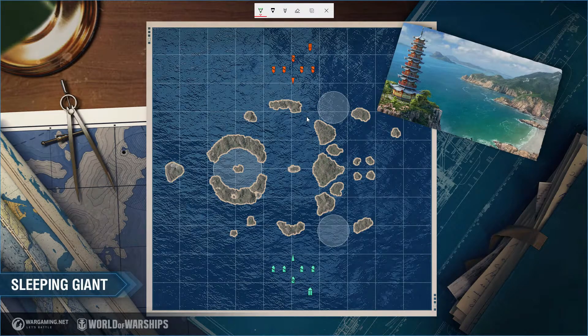So, battleships — there are a few different types we have to talk about. For this map you have Tier 8 through Tier 10, so there are naturally going to be zones where sniper-type battleships work best, and zones where hybrid or brawling battleships function best. Let's talk about positioning.